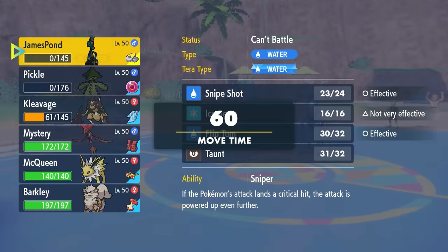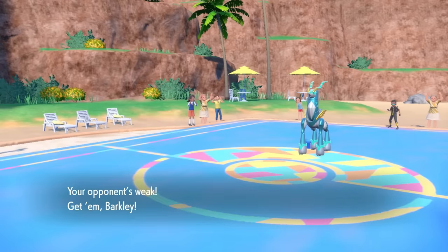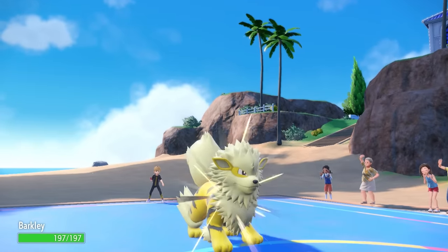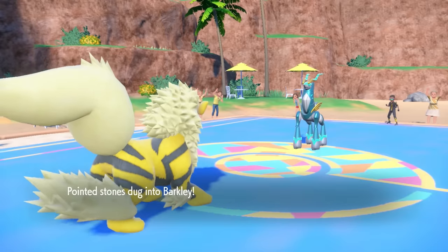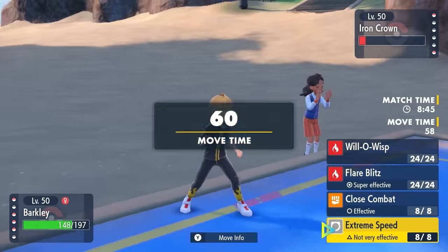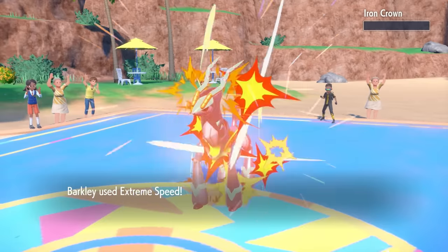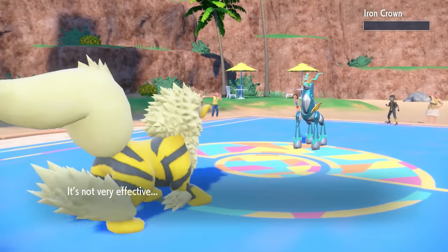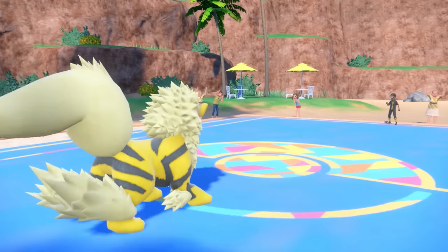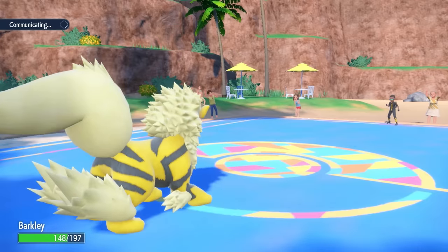As they finish me off, Inteleon did what it needed to do. Now I can go into Arcanine, who has priority with Extreme Speed. It's in range for Extreme Speed to knock out the Iron Crown, so I just go for that priority. Iron Crown doesn't have much to do and I can finish it off — that thing is extremely scary and out of the way. But their final Pokémon, the Haxorus, is still extremely scary and the game is far from over.